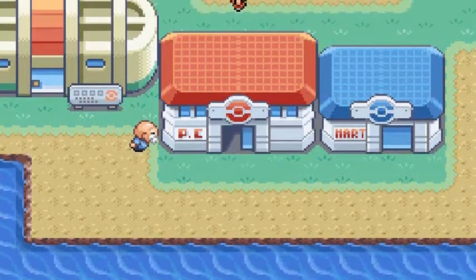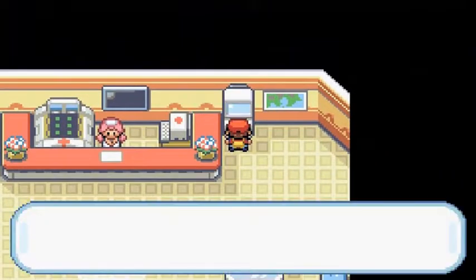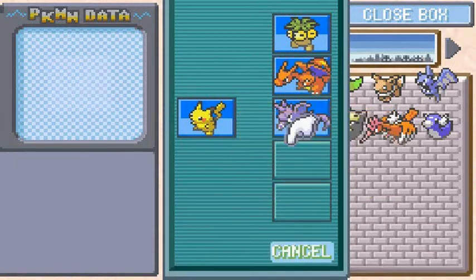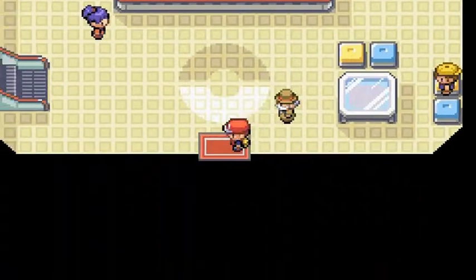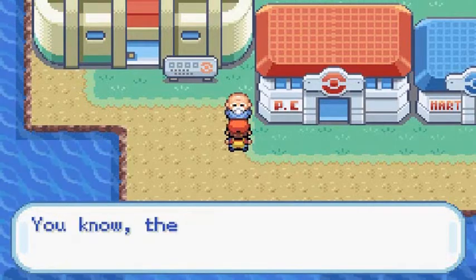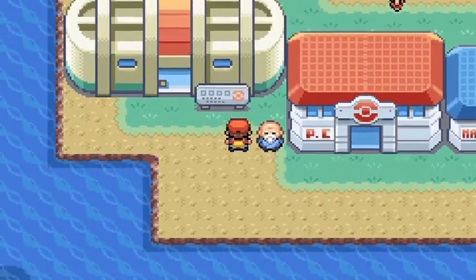First thing is first: this is home to the place where they revive fossils. So what I'm going to do right now is put two Pokemon in the PC — Tank and Poliswag — to make space for the two Pokemon we're about to get. We're going to talk to this individual right here at the Pokemon Lab.